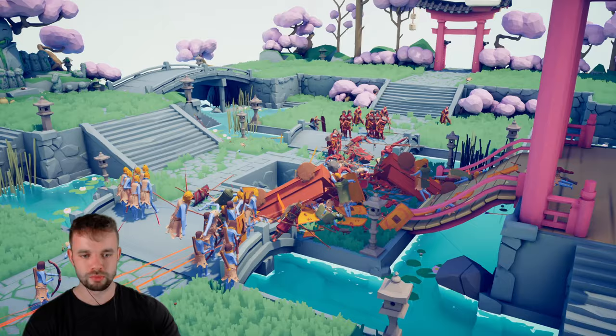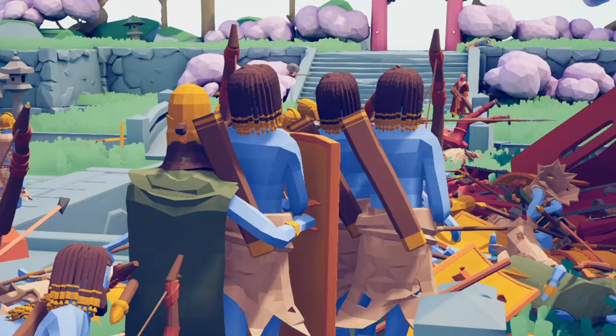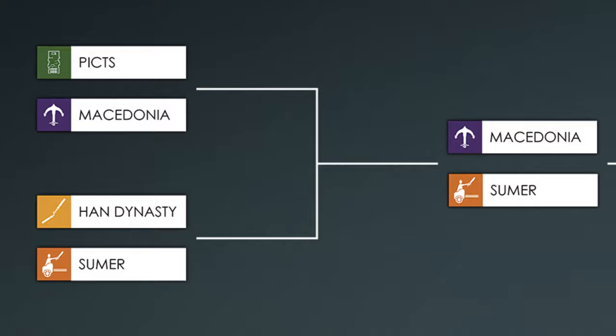Zooming out to get a better understanding of this battle — it's actually pretty well balanced. The last war cart is dead, or possibly possessed. What it looks like now is the Sumerian archers are up against the Han Chinese Zhuge Nu — and there we go. That right there was a victory to Sumer and they move on to the next round.